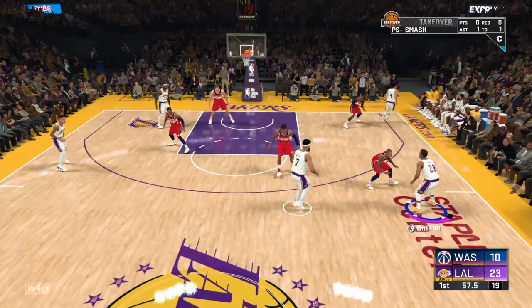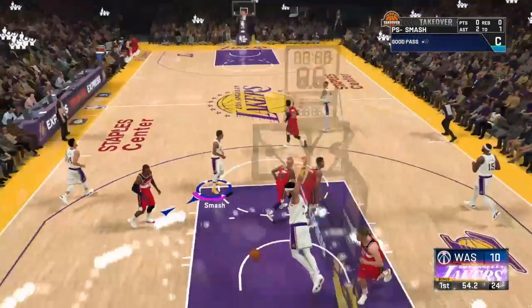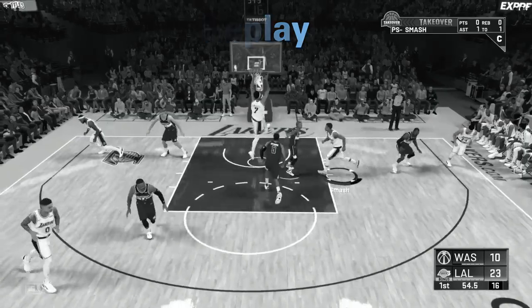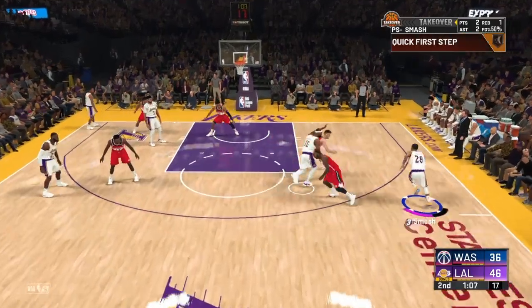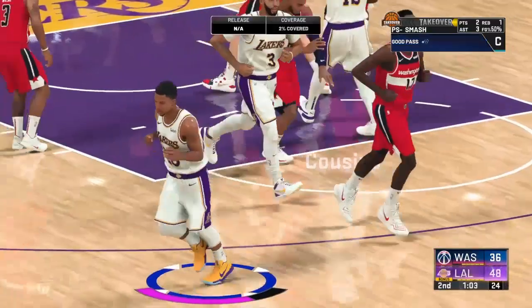We get the ball, bring it up, and call JaVale McGee — any center. Trust me, the Lakers are the best because they've got like three to five centers on that team. All the AI attention is on you, which leaves your man open for that screen. Just keep calling that screen and you will get assists. It's that simple.